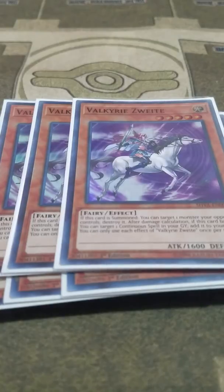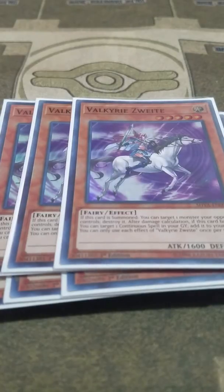Three Valkyrie's Vi. Whenever it is summoned, it destroys one monster your opponent controls by targeting it. And then if it battles and survives to the end of the damage step, you can add one continuous spell from your graveyard to your hand. Each effect is once per turn.